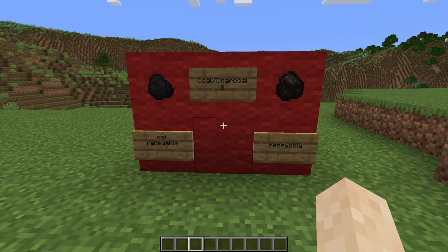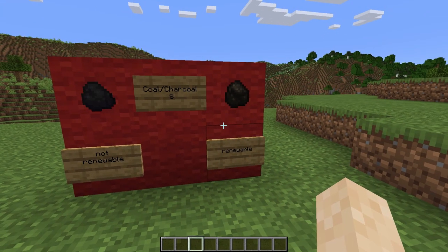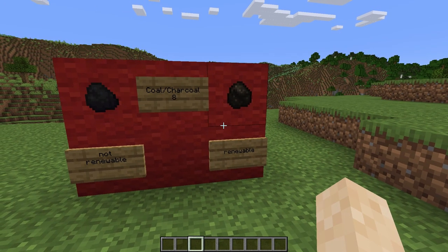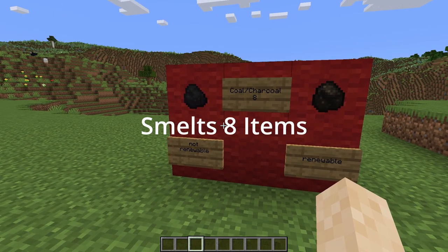The next fuel I'm going to talk about is coal and charcoal. One of them you get by smelting logs and the other you find by mining. Charcoal is renewable — you can get an unlimited amount of it. Coal has a limited supply, but in an infinite world that's a lot.